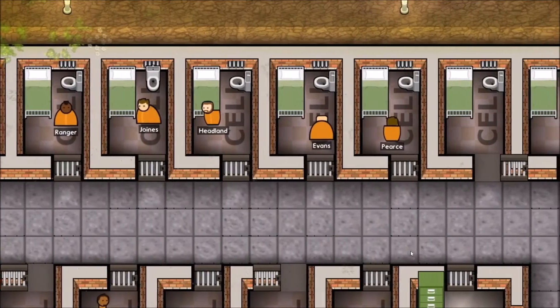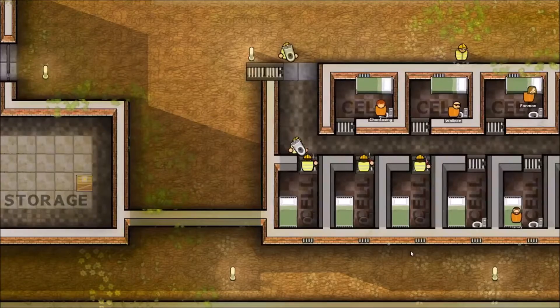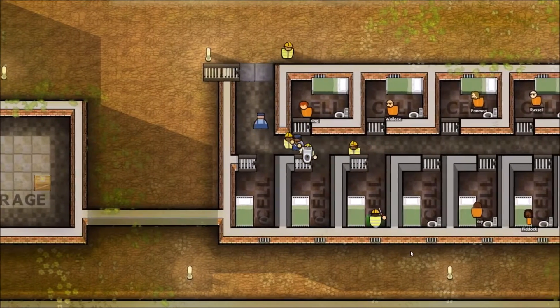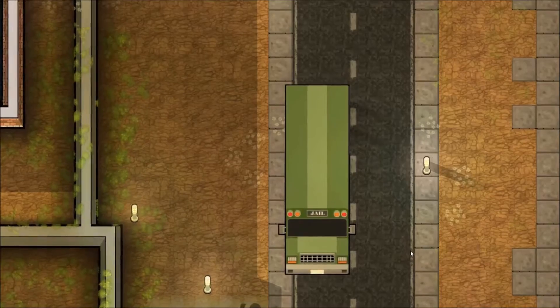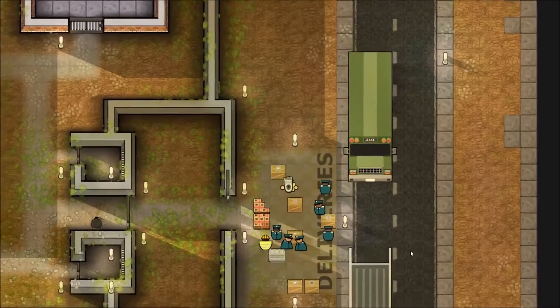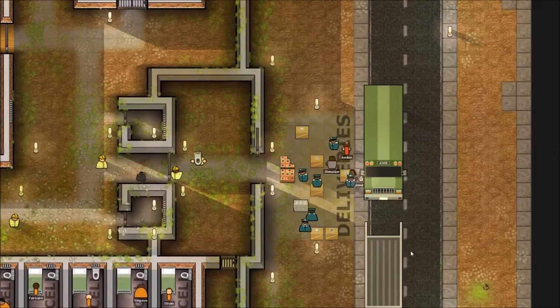This is the first campaign mission and I believe we have to execute one of the prisoners. We first seem to get an overview of this prison and new prisoners are coming in. Let's see who it is — Smucker, Jordan.